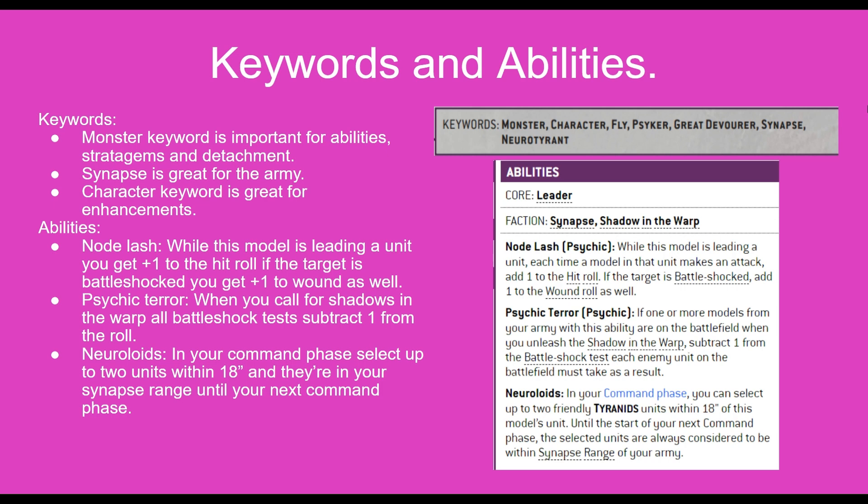Finally, it also has Neuroloids. So in your command phase, you can select up to two units within 18 inches of this model and they count as being in synapse range of your army until the next command phase.